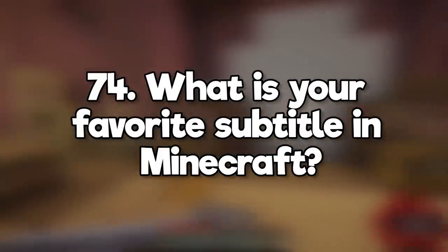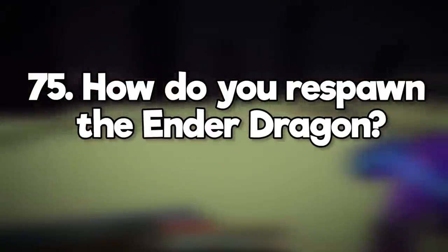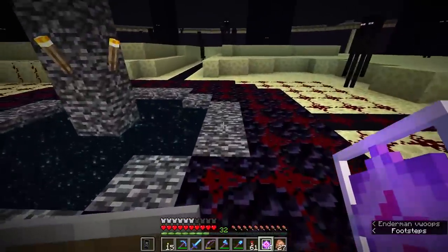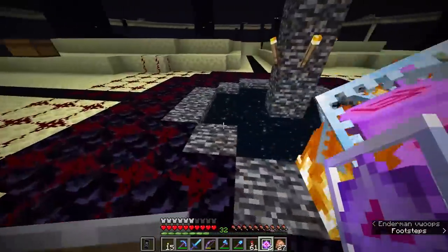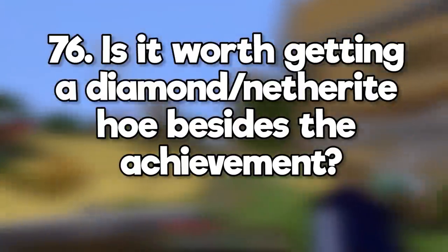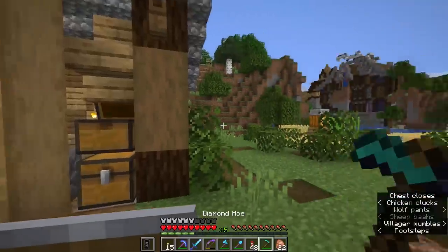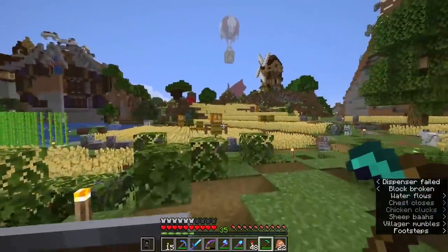What is your favorite subtitle in Minecraft? Mooshroom gets milked suspiciously. How do you respawn the ender dragon? Craft four end crystals, place them on the center blocks around the outside of the portal, and watch the light show happen. Is it worth getting a diamond or netherite hoe besides the achievement? Yeah, especially now hoes can be used to break leaves, nether wart blocks, sponges, and other stuff in 1.16.